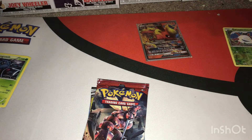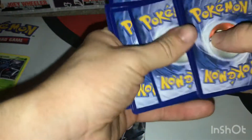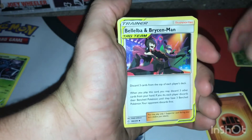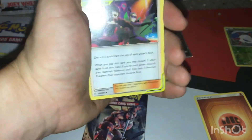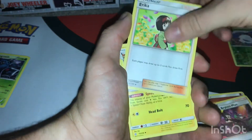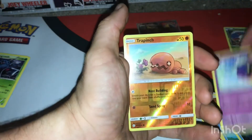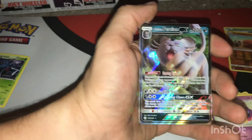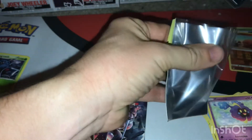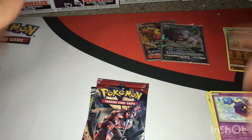We'll go ahead and get into Cosmic Eclipse. If you get something good off the code card, let me know in the comments below — comment what you get. We got something — a tag team! Bellelba and Brycen-Man, Erika, Jolteon, Tangela, Tuskull, Piplup, Cosmog, a reverse common Trap Pitch, and an Alolan Persian GX! So far we've got two GXs: the Flareon promo and the Alolan Persian.